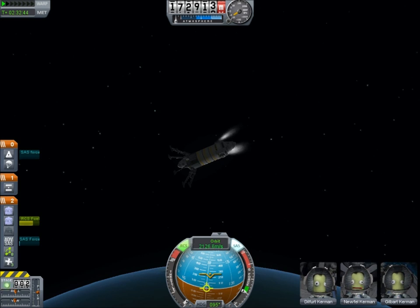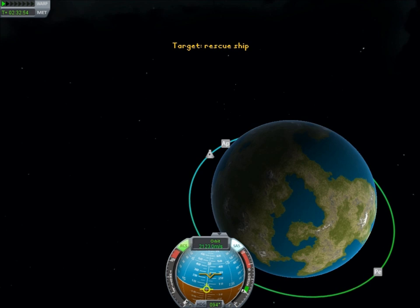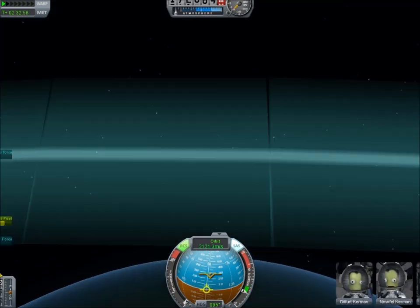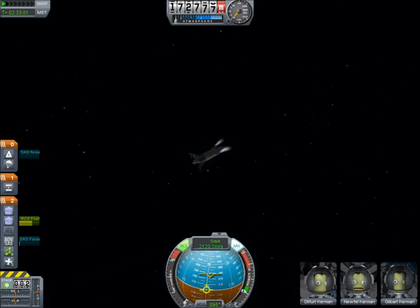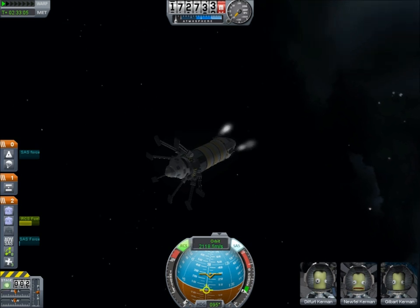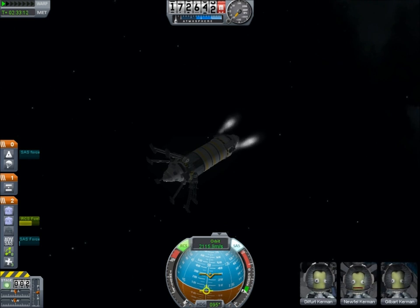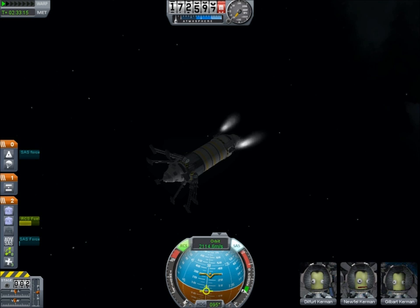You see that our orbital velocity is slowing by about a tenth of a meter per second per second. So this is going to take a few minutes to get down to suborbital — down enough velocity so that we actually end up inside the atmosphere. This could be boring, but we have rescued these dudes. This is a successful mission. I'm sure I have more than enough fuel. The other capsule's parachute is intact, so it'll be able to land safely.